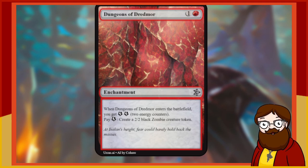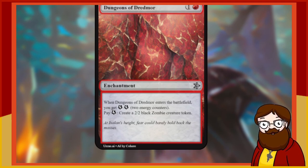Dungeons of Dreadmoor — is that a real card? It sounds so familiar — is a 2-mana red enchantment. When it enters the battlefield, you get two energy. Pay one energy: create a 2/2 black Zombie creature token. So effectively this is a 2-mana create two 2/2s. That's really good! And if you have anything else that generates energy, this is a really powerful sink for that energy. Wow, that's really powerful. That was already our re-roll, so I don't even have to feel bad about keeping this one.